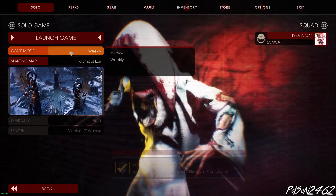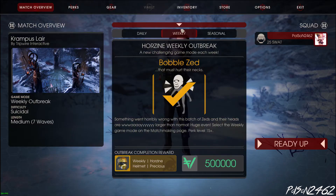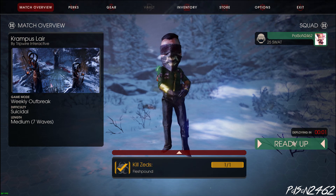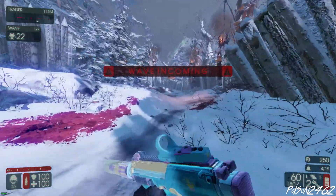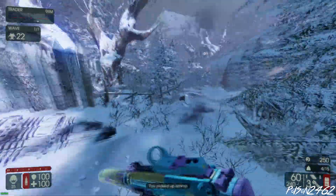First things first, obviously go to your weekly challenge, choose your level, and click Launch Game. I'm playing Krampus Lair. Here we are — Weekly Outbreak — and as you see, even our character has a huge head. Every character has a larger head. We're playing SWAT, and headshots are king on this game mode.